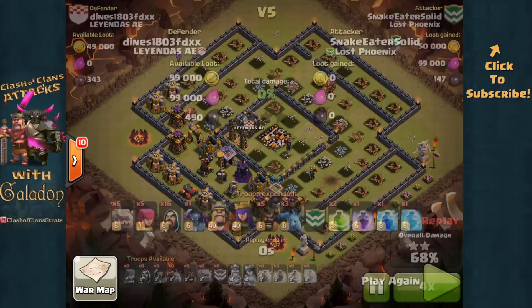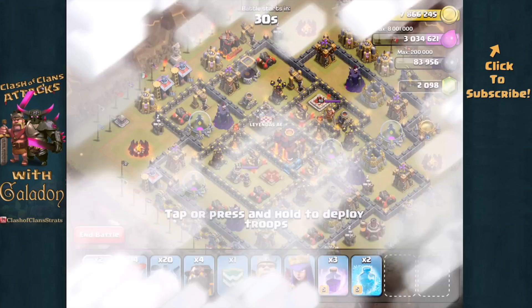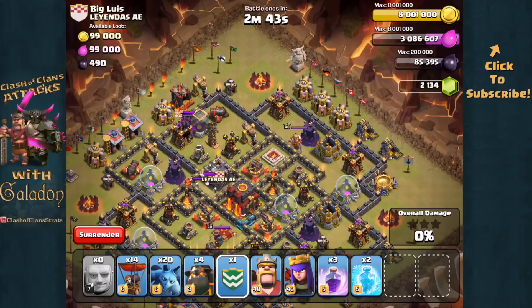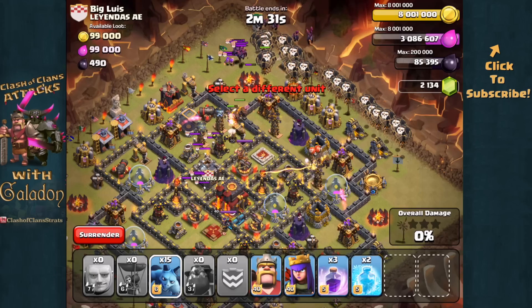Now we'll travel back in time to the very beginning of this war and watch me kick it off live. Nobody wants to go first five minutes in — I've been assigned base number 15. I've brought a couple of giants, slightly switching it up to lure out the clan castle troops, then deal with them hopefully with one balloon. Okay, they're minions — who puts minions in their clan castle? We're going to pretend the clan castle troops aren't there and ignore them. Coming from the right-hand side, I'm dropping my clan castle balloons first, then my lava hounds from the top, trying to get two on each air defense, and then the balloons in along a nice string.